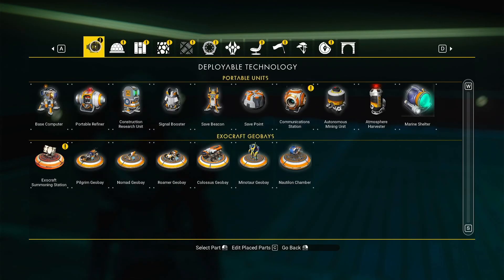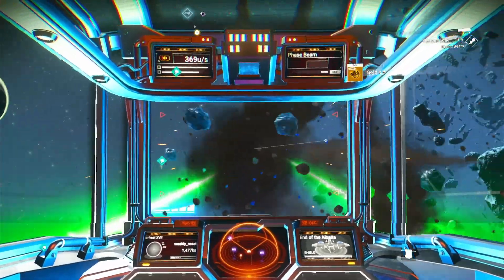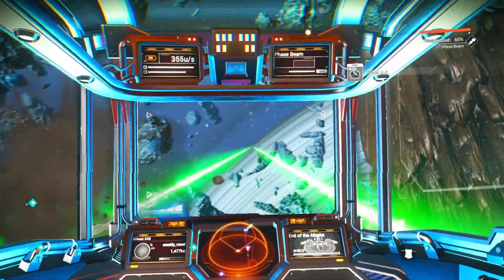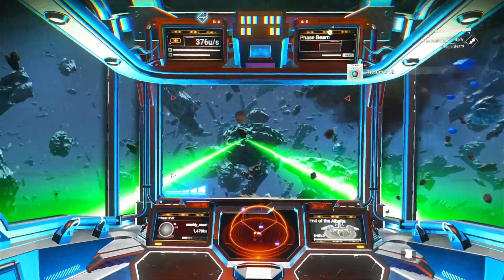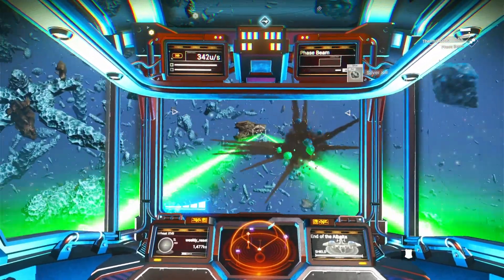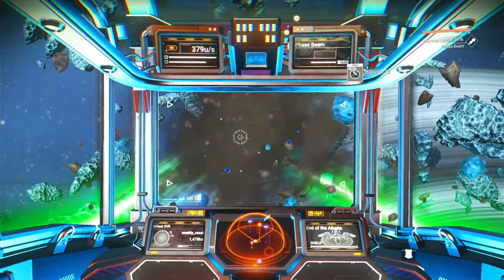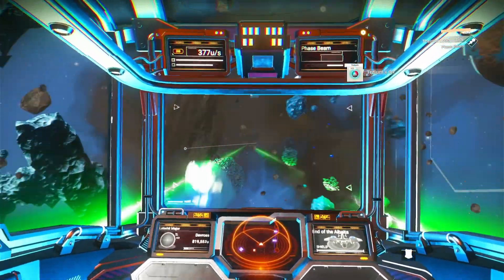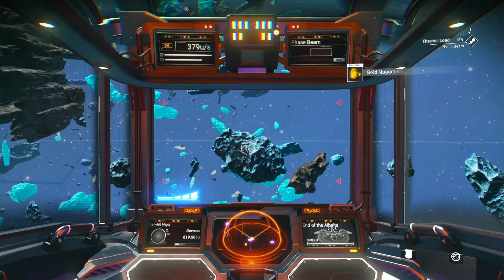One thing I'd like to see added to the game is enhanced space mining. When you do a scan, I'd like it to show not just where you can get pulse engine fuel, but where the gold, platinum, and silver are. Even better would be bigger asteroids with larger resource amounts that you can hollow out — with hotspots shown on those asteroids — so you can do more active harvesting rather than just blasting away randomly. It would be a mini-game of hunting down the right resources.